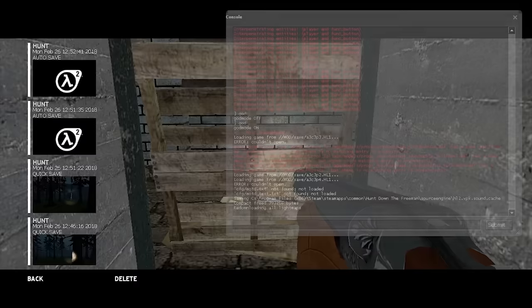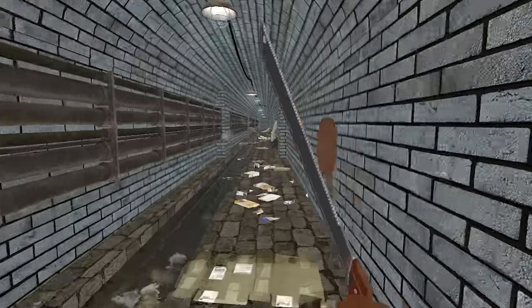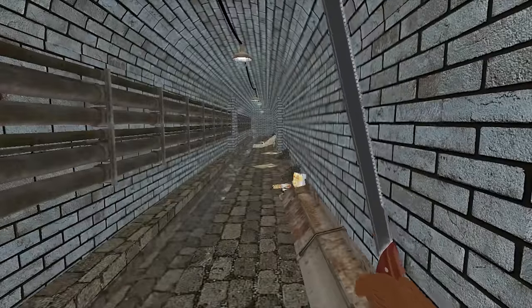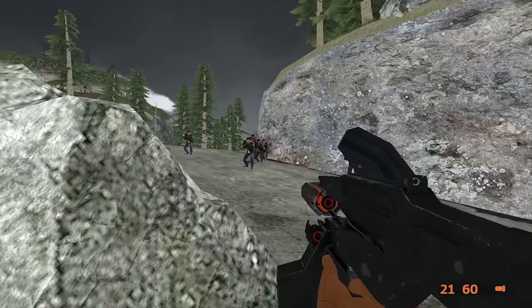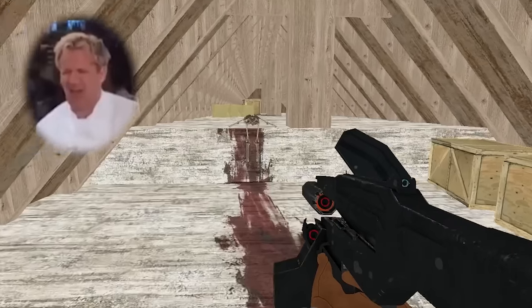I tried to fix this. I messed with the video settings, loaded a save, restarted the game and reloaded the save. The next four maps — the lighting is completely broken. Holy shit, this is bad. Just look at this. What the fuck is this?! Completely wrong.